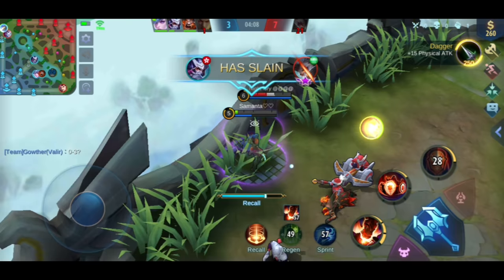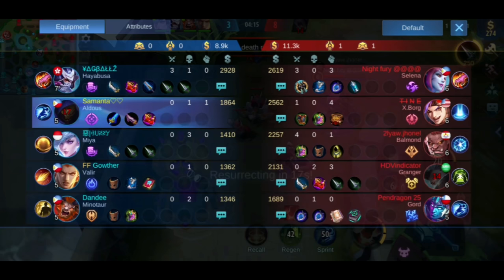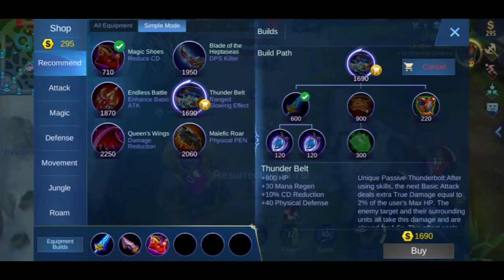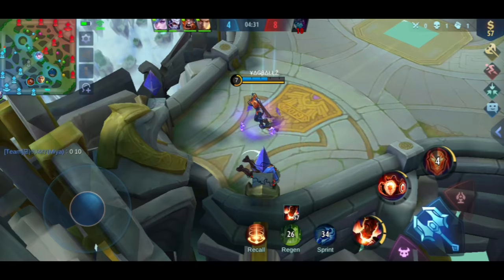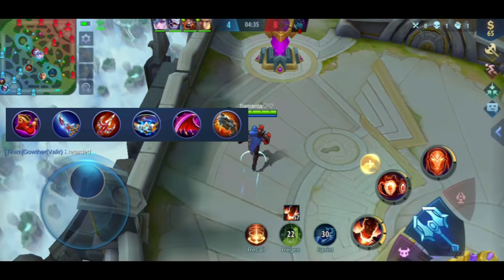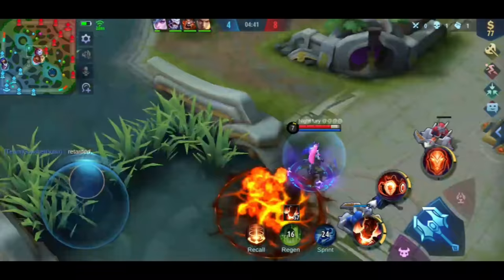I thought I could escape that situation, but because I was hit by minions, my recall was cancelled. I didn't think about the fact that Selena's arrow passing through the bush would give the minions vision. You can also see here that I've completed my two early items. The next item I'll build is Blade of Heptasis, which is good for bursting down enemies quickly. This is my full item build for Aldous, but you can change the last two items depending on the situation.